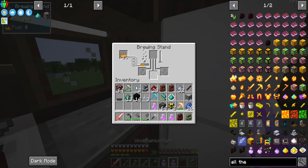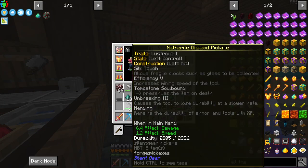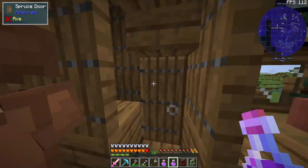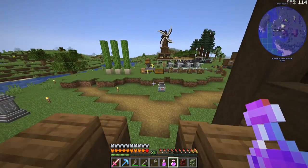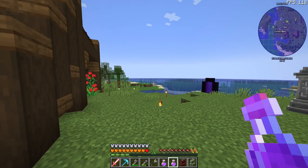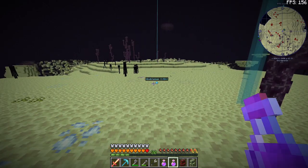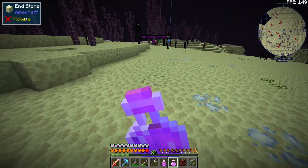Okay so we have the unobtainium sight. What we're going to go ahead and do is go to the End, go out to one of the islands, and then we're going to drink this and figure out where all the unobtainium is. All right, here we are — we're pretty close to where we found that original unobtainium, so we're going to drink it now.